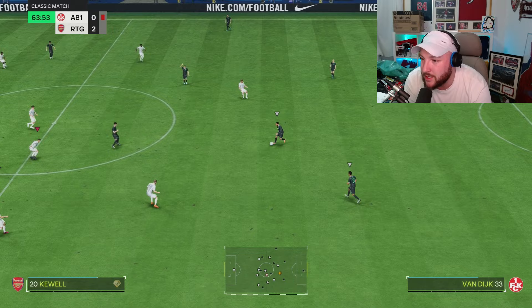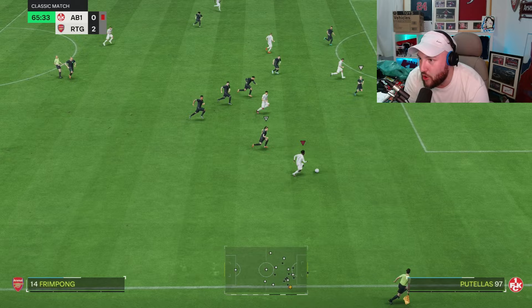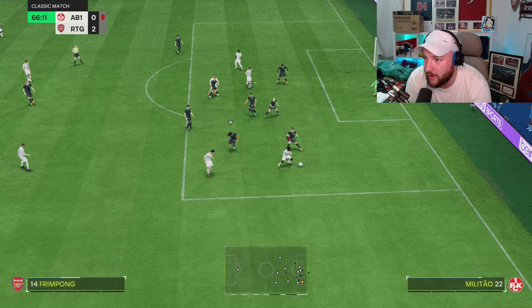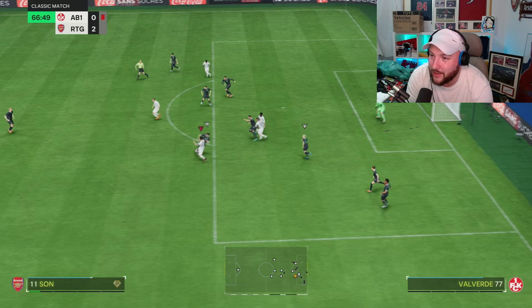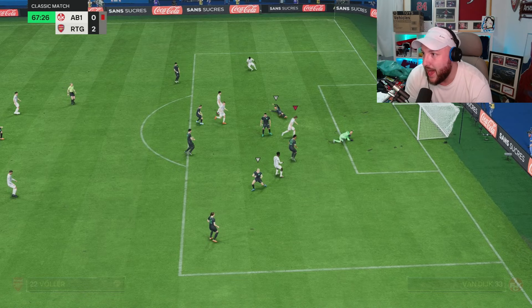We've got a two-goal lead here, really maximizing the possibility of going down the right-hand side because of the red card we're playing against. Son has got Fringpong who's wide open with so much space. Crossed to the back post — very unlucky. Back to Fringpong though — lovely drive in, dribble around the keeper trying to get a penalty, can't believe he didn't get it. Fringpong on the ball — and a lovely assist as well. I do think we've seen enough gameplay.